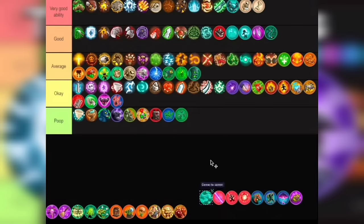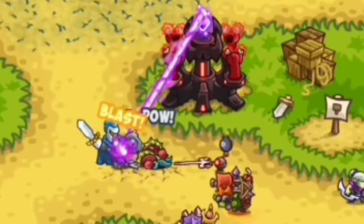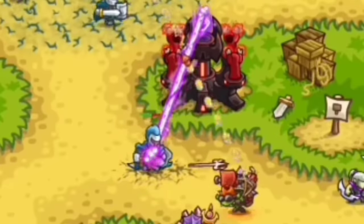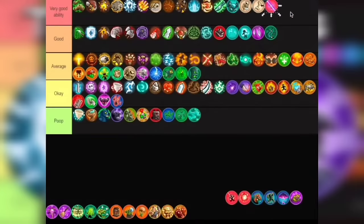Fog of Despair — now this ability is pretty garbage. It makes the enemies miss their attack for up to 10%, which is not that big. Going in Poop tier. Next: Gem of Amplification — adds a 4th beam to the Blazing Gem, which would make it deal even more damage, especially if it's a boss. Really good, really amazing — going in Very Good.